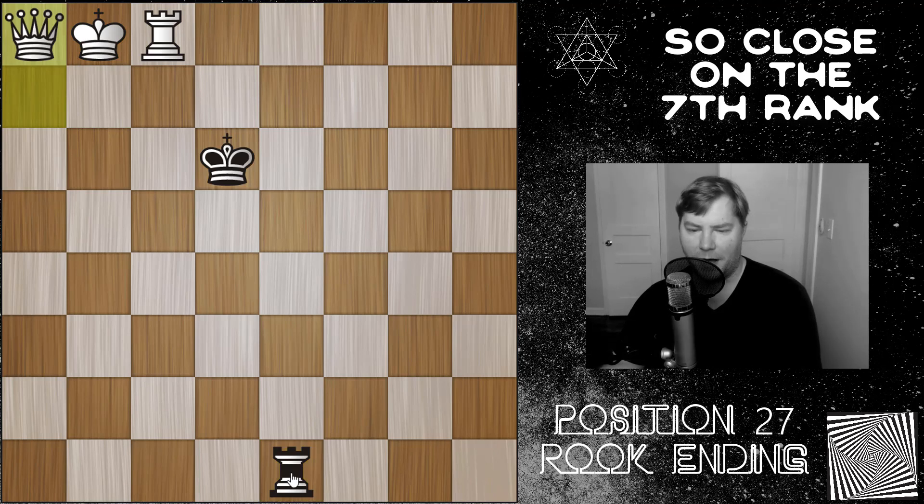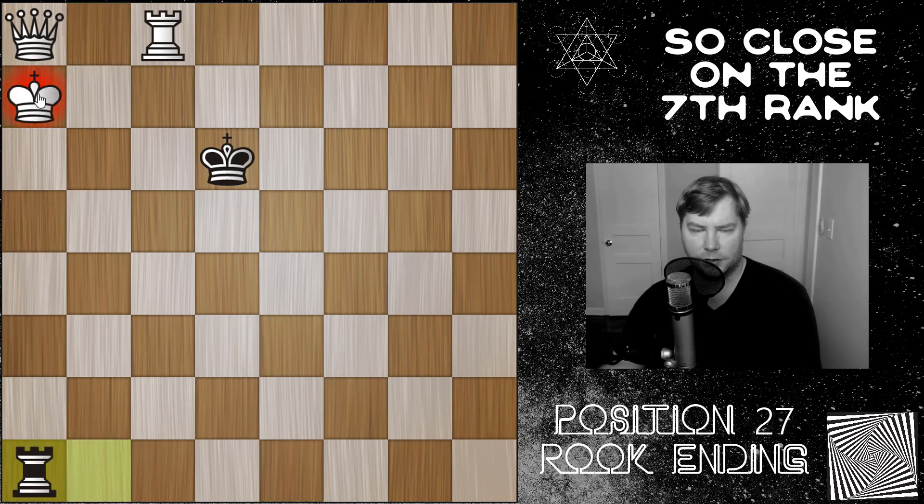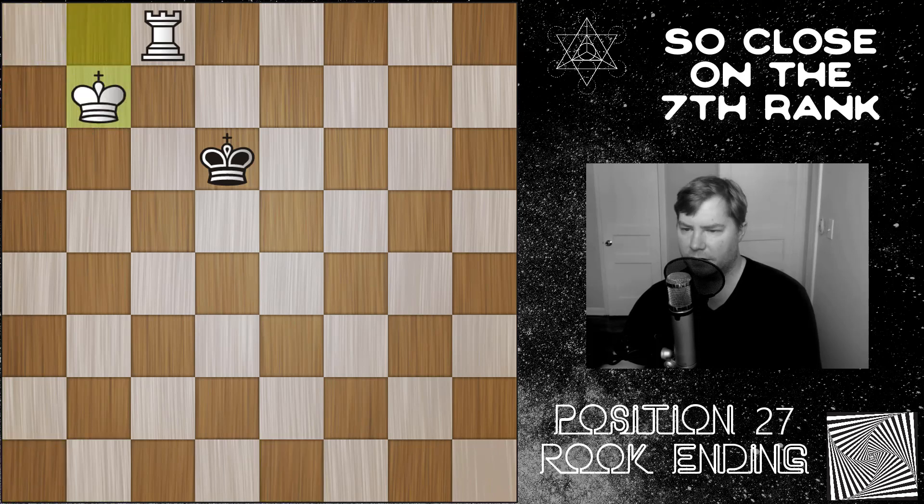Now black can bring the rook back and then check, but after queen to b7, just giving away the queen for the rook. Notice you don't really want to bring the king here, because the rook could just keep checking. Eventually he's going to lose the queen for the rook. So might as well just play queen to b7, trade, game over.